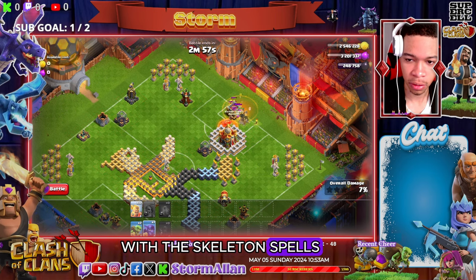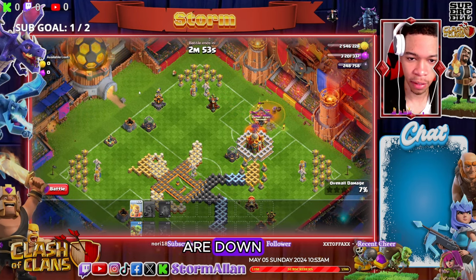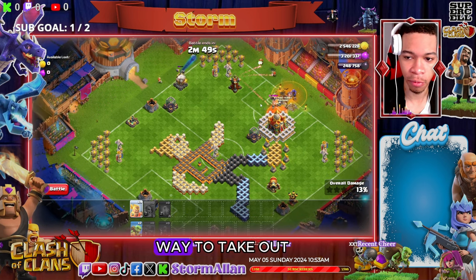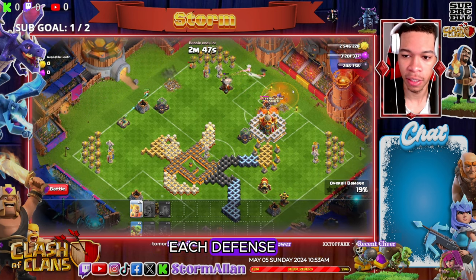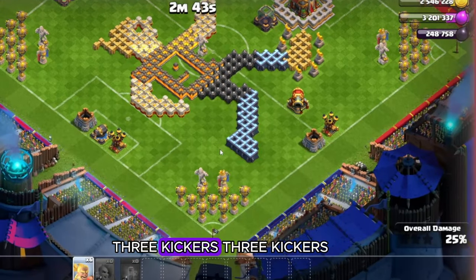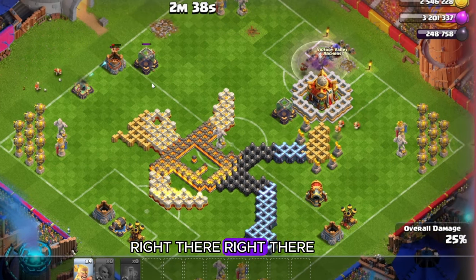Once the CC troops are down, I use two kickers for each defense — position them in a way to take out each defense. And then we got three kickers for the town hall. Three kickers take out the town hall — we got two kickers right there, right there.